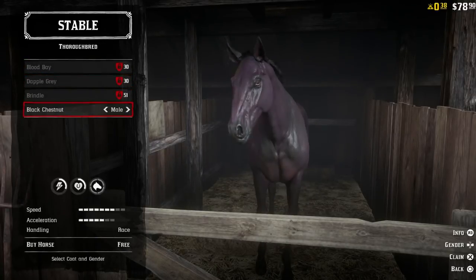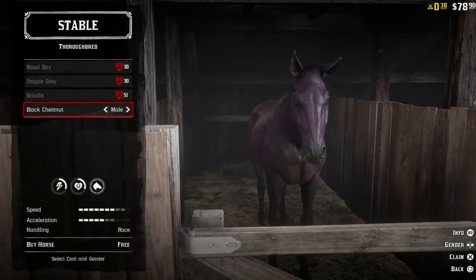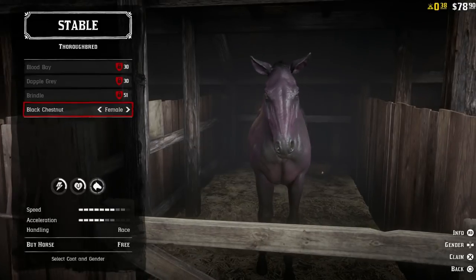Yes, you can get that black thoroughbred for free and look at those stats. Look at the speed, look at the acceleration.